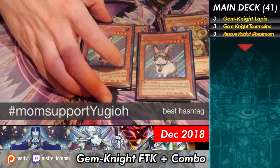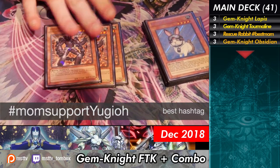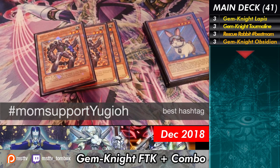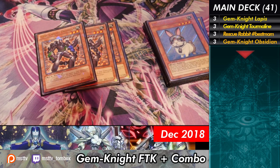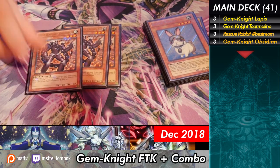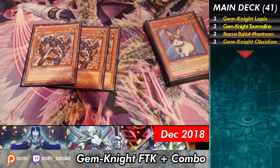Mom supporting Yu-Gi-Oh! — this is what it's about. Support your kids on their hobbies. And next we have the three Gemnite Obsidian. This card is nuts. It's a Monster Reborn when it's sent from your hand to the graveyard. Just really good. It helps if you're going first, obviously for the FTK or just trying to make a whole bunch of big guys and just push and kill them.